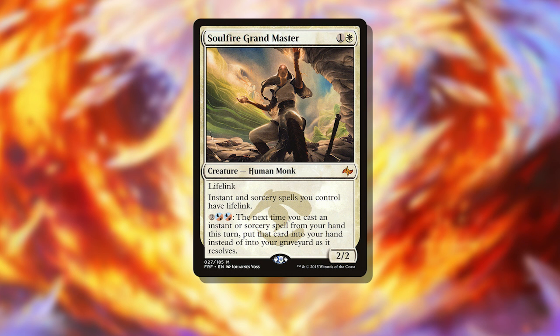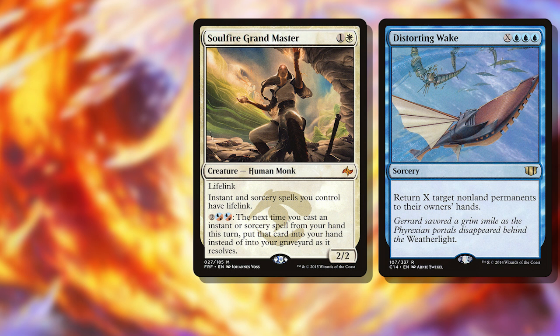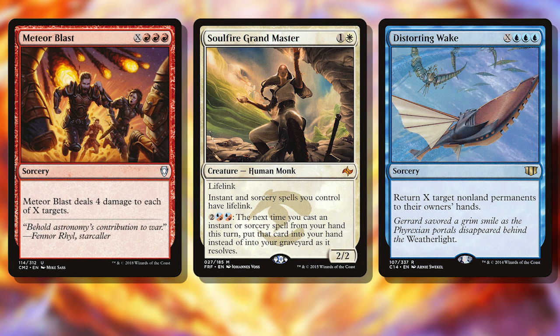Soulfire Grandmaster allows us to pay 4 additional mana and return the next instant or sorcery spell we cast to our hand when it resolves, again allowing us to loop the Wake every turn. Grandmaster also, importantly, gives our spells lifelink — amazing when we cast Meteor Blast targeting all creatures and opponents, gaining us 4 life per target each turn. We can do this over and over again.